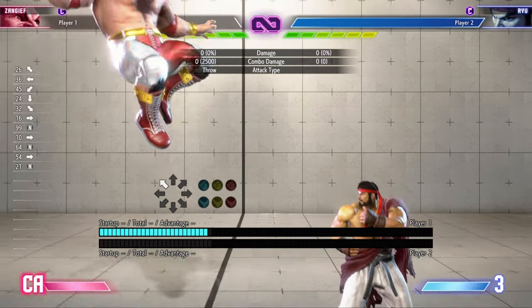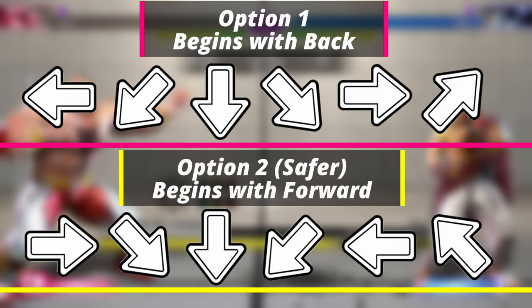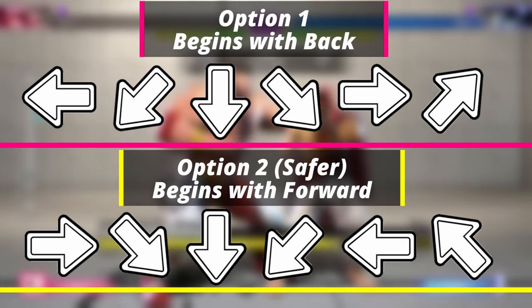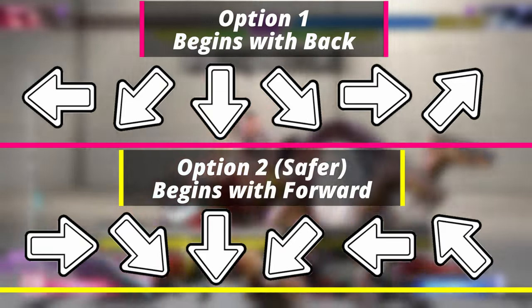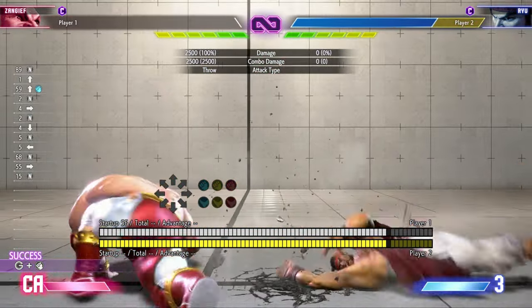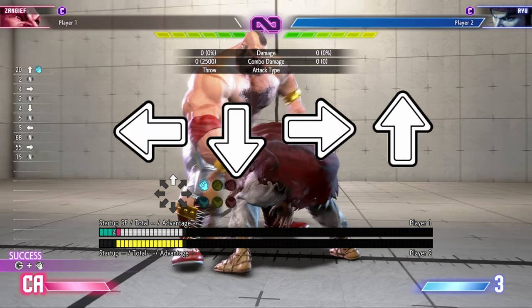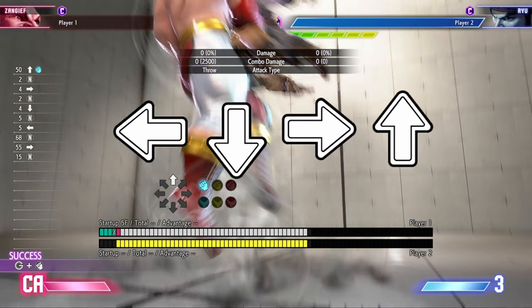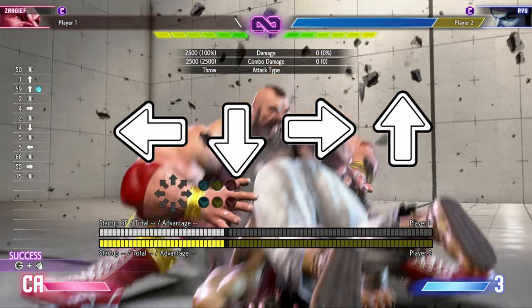The forward to up-back motion will provide you the safest option in case you miss the timing — you'll instead jump back away from the opponent. I switch between the two during my matches depending on whether I'm going in heavy on the offense or trying to play safer and more reserved. A key note to remember is that SPD only requires you to meet the four primary inputs of back, down, forward, and up. As long as you meet all four, you can miss some diagonal inputs here or there and still get your SPD.